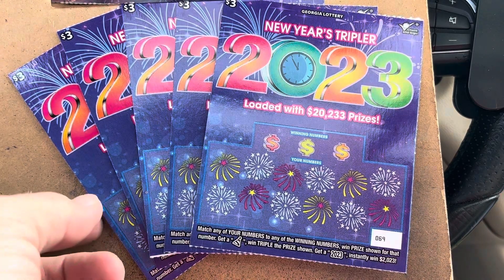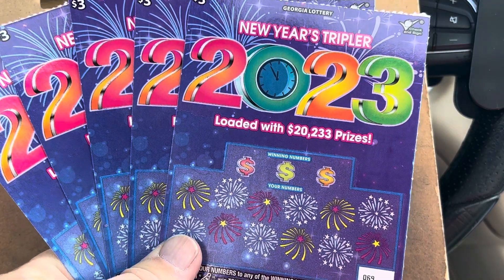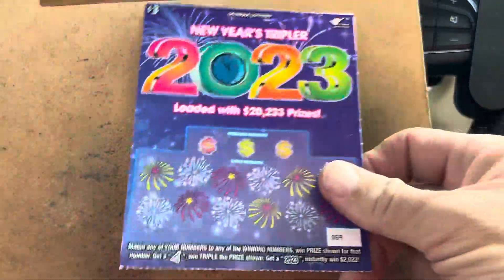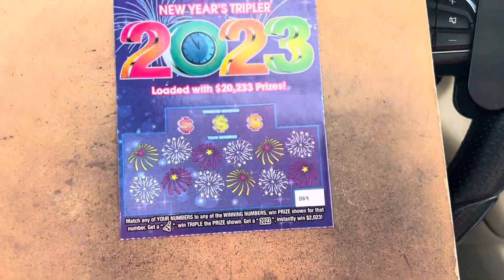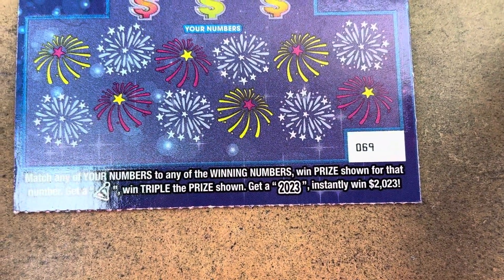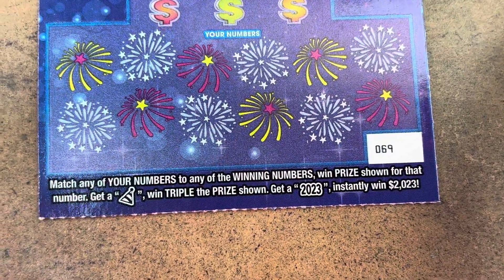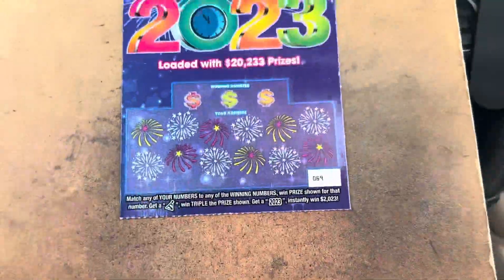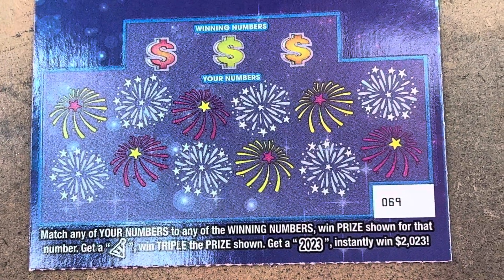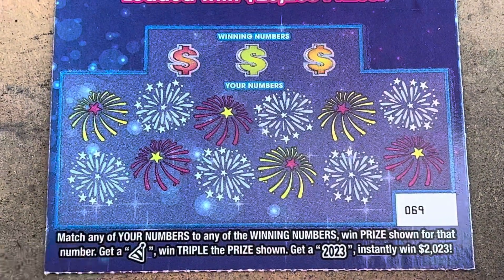Happy New Year's everybody, it's Carter with Time to Scratch. Today for New Year's Day we're going to do five of the three dollar ticket called New Year's Tripler 2023. It's a super fun three dollar ticket to play. There's a 2023 symbol — if I find it, it's a claimer and I'm headed to Dalton. There's also a party hat that gets you triple the prize, and the top prize is $20,233. Matching number game with those two symbols — let's go, tickets 69 through 73.